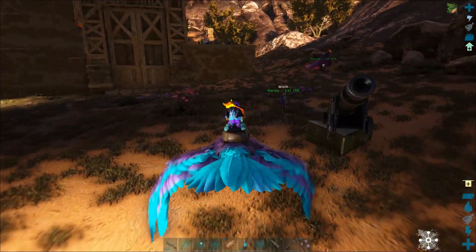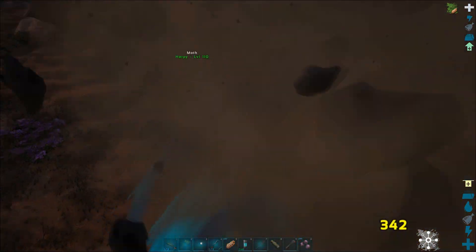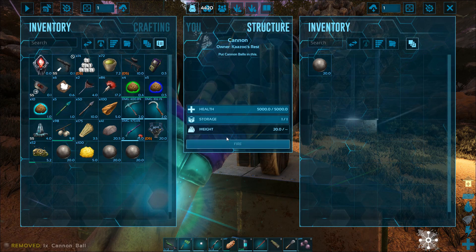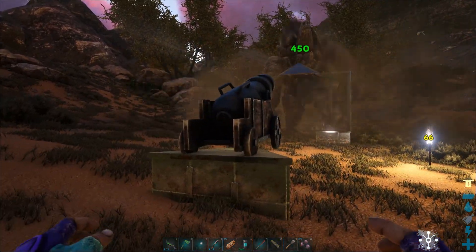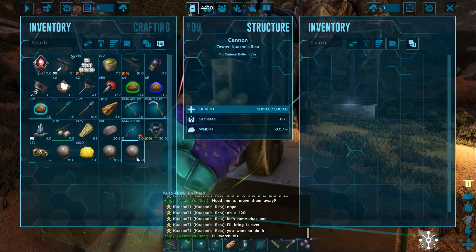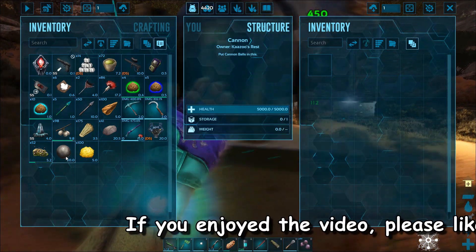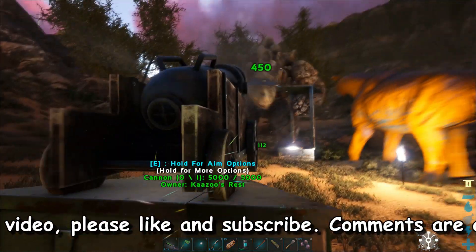Sometimes these guys move, so even though you have the cannon set correctly — mine is set right in the middle — he hit us with a rock because part of the trap is missing. I'm missing the two water pipes and the other piece. You can see I hit 450 there — that's the damage you want. He's got torpidity building, and if I had the awesome spyglass on this mod you'd see the torpidity. I'm watching through the HUD and I can see when his head is in the right spot so I can shoot.